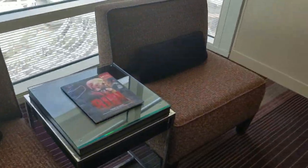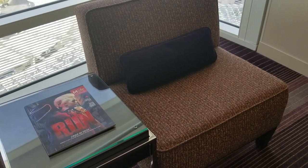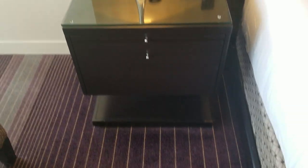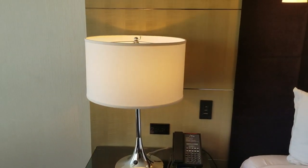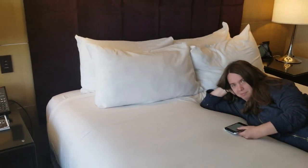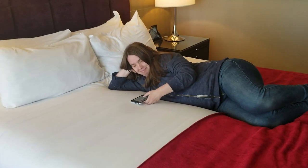Then we have a lovely little sitting area over here — side-by-side chairs, almost large enough to snuggle on depending on how close you are with the person. You've also got your nightstand and lamp over here — pretty bright.